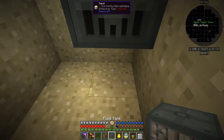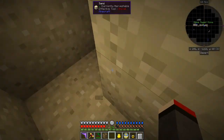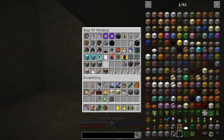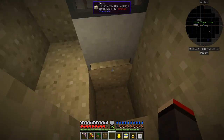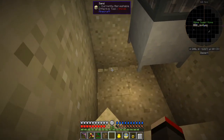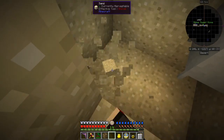Put the sterling generator here and the tank down like that. Going down further, I need to put a crucible — I should have one in the back here. Then I need to feed this crucible with a heat source, and this time I'm going to use lava.